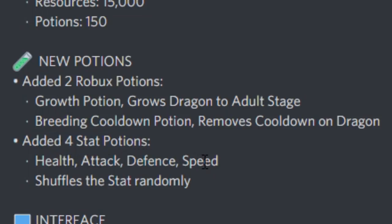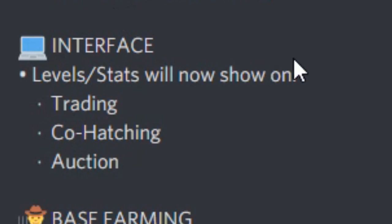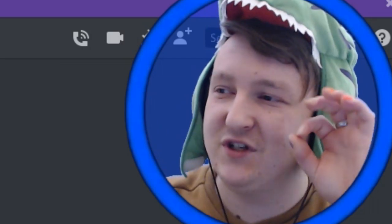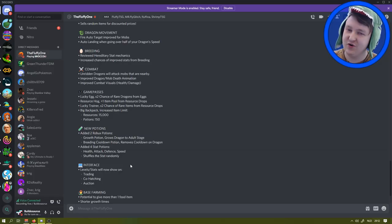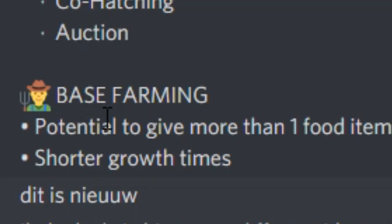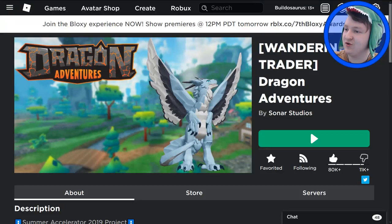Edit stat potions - health, attack, defense, and speed - shuffles the stats randomly. Interface: level stats will now show on trading, co-hatching, and auction. But what about colors? In the auction, can you show what colors the dragon is? There are like 172 possible colors, so you don't know if it's tomato red or cherry red. That's really nice that you can now see the stats there. Base farming has potential to give more than one food item, and shorter growth times. Let's try out all of those things - I'm going in the game.